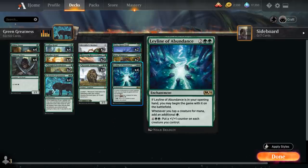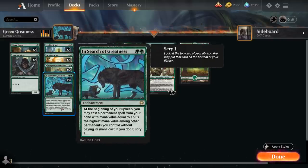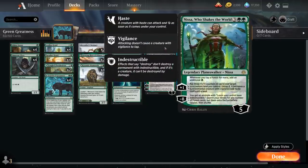Leyline of Abundance is a four mana enchantment saying if it's in your opening hand you may begin the game with it on the battlefield. So all of a sudden we start out with a four mana permanent in play, and if we play a turn two In Search of Greatness, on our third upkeep we could play a five drop without paying its mana cost - we can potentially cheat a Vivien, Monsters' Advocate or Nissa Who Shakes the World into play for free, which is quite powerful.